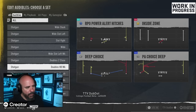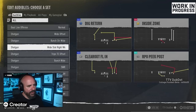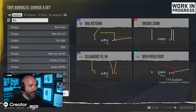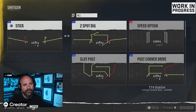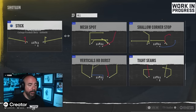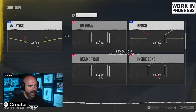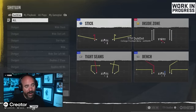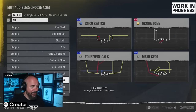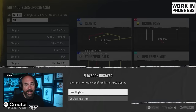Utah State is the only playbook out of 140-plus with Tight Slots. It still has Doubles and a bunch of other useful things, especially with the new hot routes. Along with Tight Slots, Tight Open is one of my favorite formations in the game. Utah State's Tight Open Verticals with a delay is really mean. You can audible from Tight Open to Tight Slots — it's actually really good. Utah State makes my top five playbooks in College Football 25.